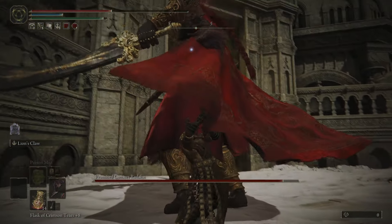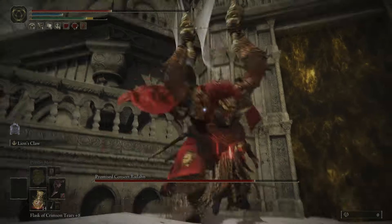At the end of this combo, hit him with a charged heavy, and boom — we get the first blood loss of the fight. Look how much damage it does.